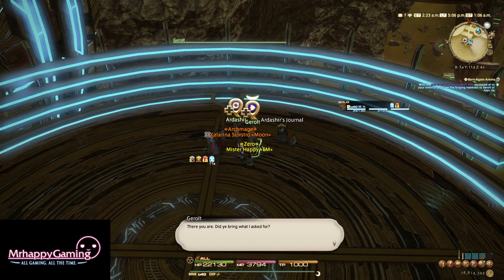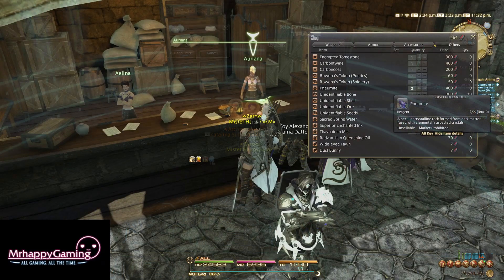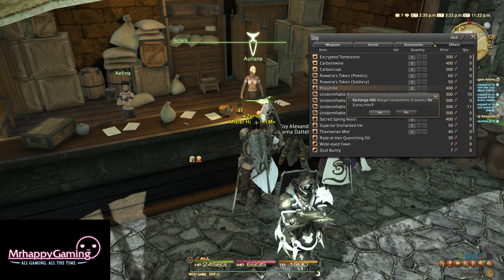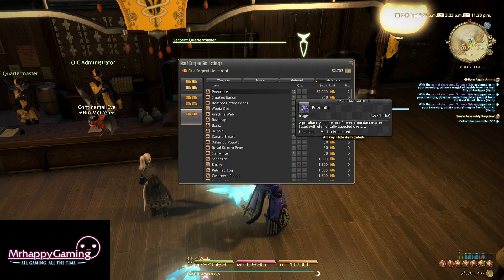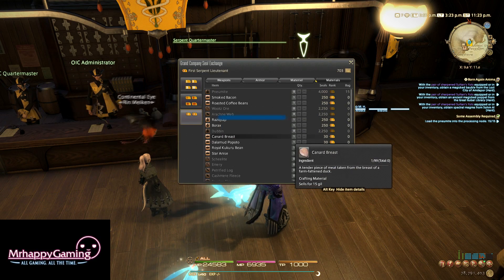Once you complete these three dungeons, you'll need to complete two more tasks before the weapon is complete. The first is to collect 15 Numenites. These can be obtained in a number of different ways: 200 Lore or Poetic Tomestones per piece, 4,000 Grand Company Seals, or even as drops from treasure maps. Either way, once you collect 15 Numenites, you can bring them back to the quest giver to obtain a newborn Soul Stone.